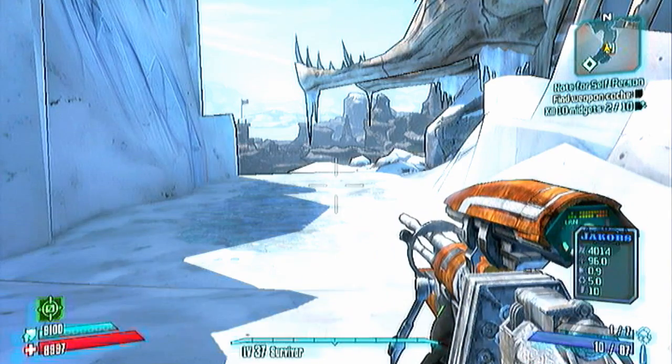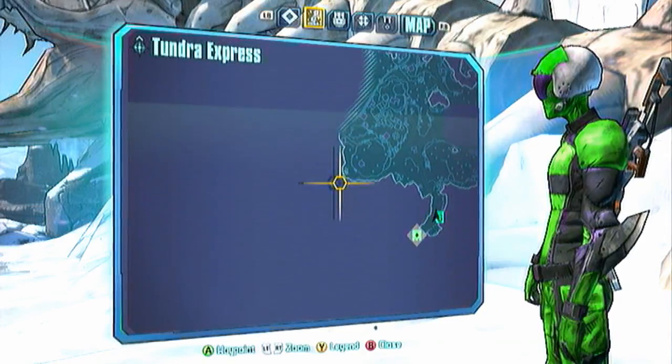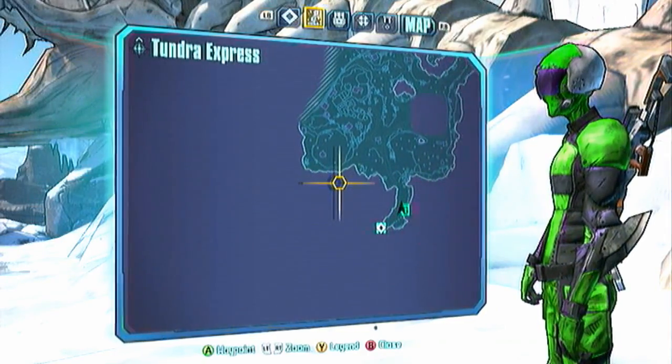Hey guys, ZappiLooja here from the Ipicked videos. I'm going to be showing you the location of the developer's chest. It's found in the bottom left-hand corner on Tundra Express, in this general area.